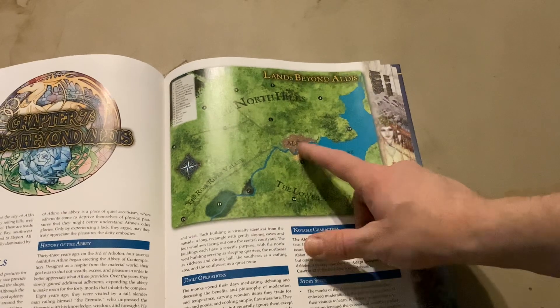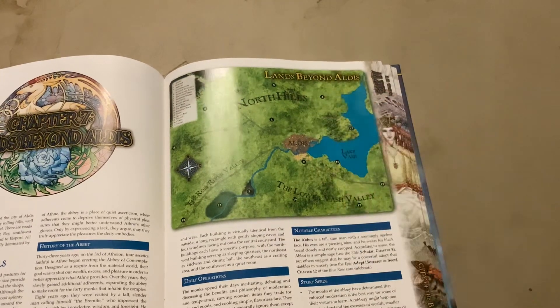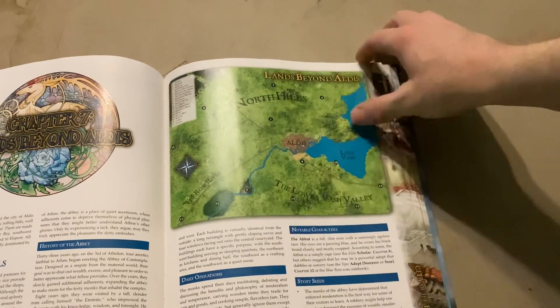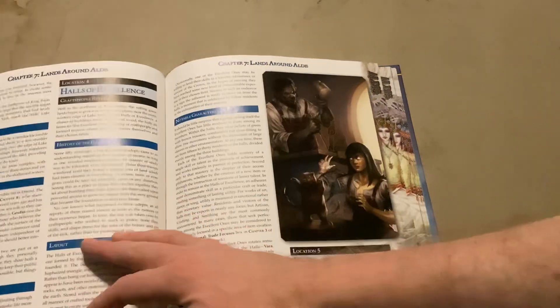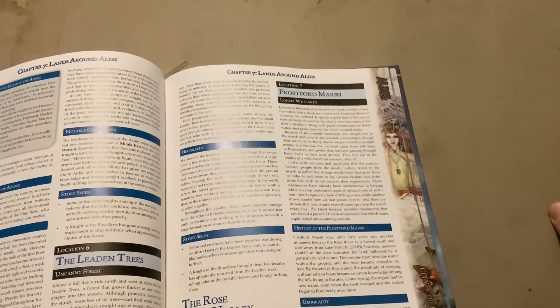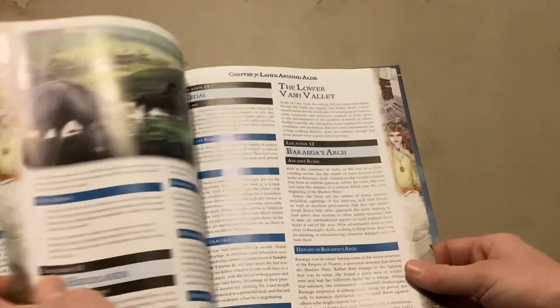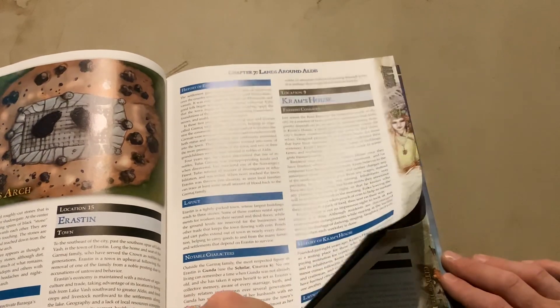Chapter 7 gets into the surrounding area outside the city itself. In case your adventures start bringing you outside the city, it gives you locations and background information on those areas. You could deal with NPCs coming into the city for trade — merchants, bodyguards, mercenaries — and the adventure ideas are pretty much limitless.